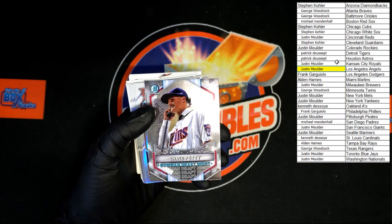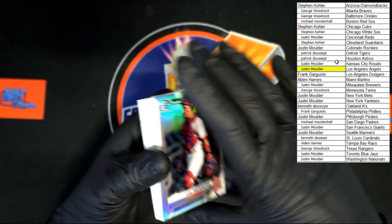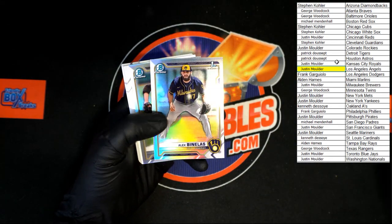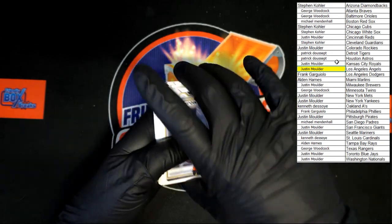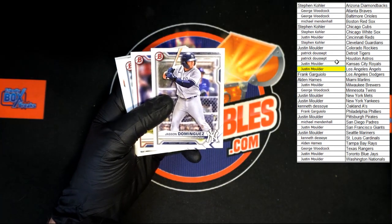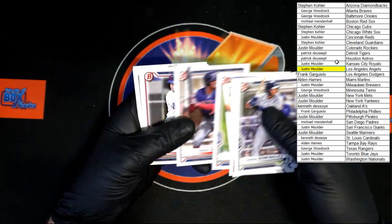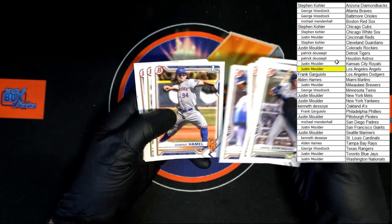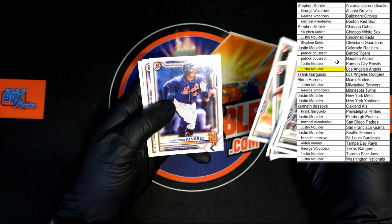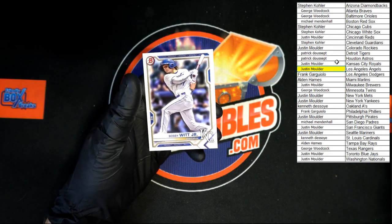Chase Petty for the Twins — that will be going to George W. Behind that, Herrera, Perez, Benelis first Bowman Chrome, Jackson Wolf, Mojica, Dominguez, Wilson, Mesa Jr., Miller, Bruns. Casas Rock, Ramirez. Ooh — Bobby Witt Jr. Very nice.